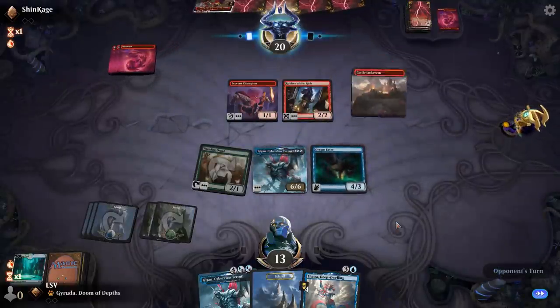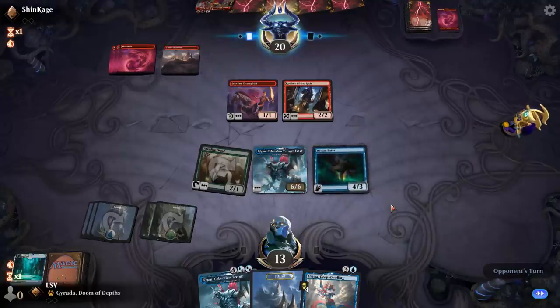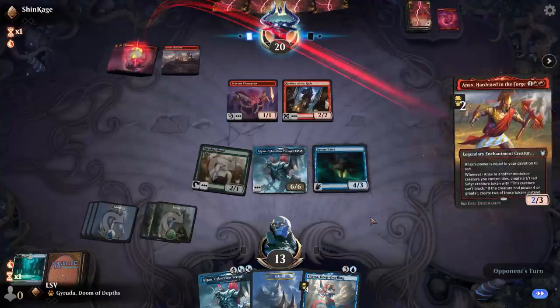If their next play is to just replay Anax or even play Torbrand, that can't possibly be good enough. Next turn I get to play Thassa and start blinking. Oh man, another Anax — let's play Fibblethip too because why not. Thassa is going to be active here, which is pretty nice.